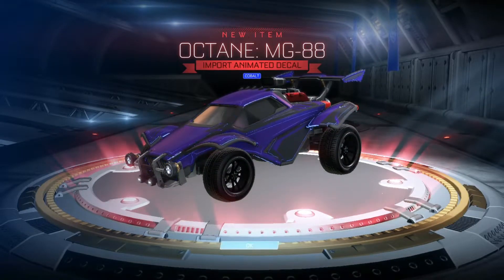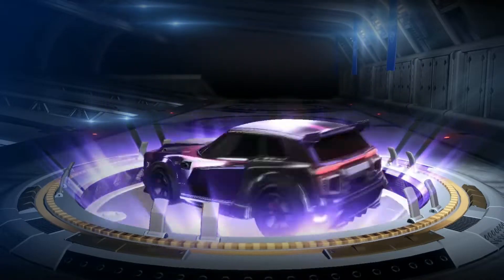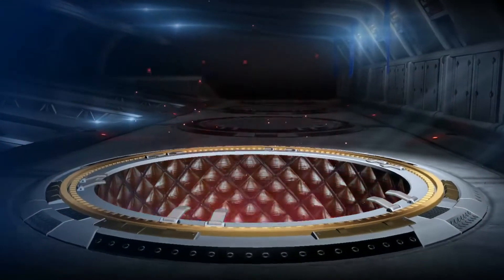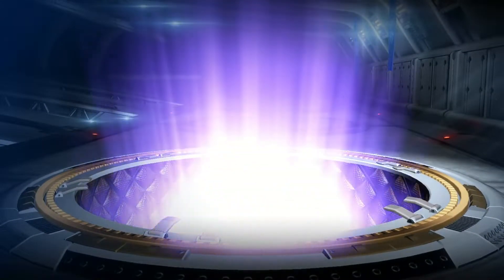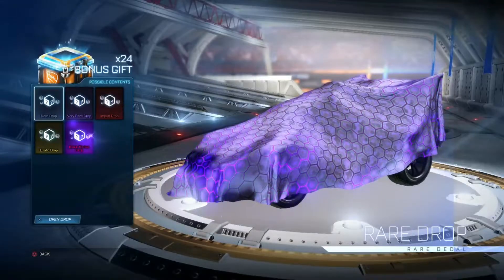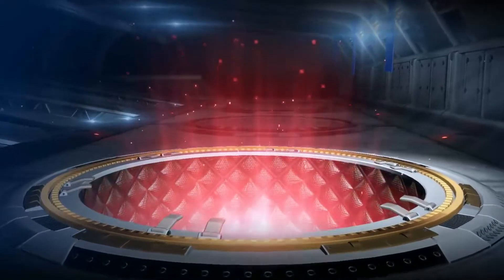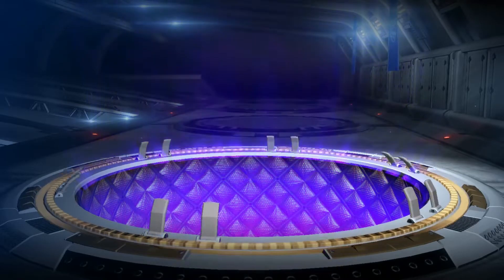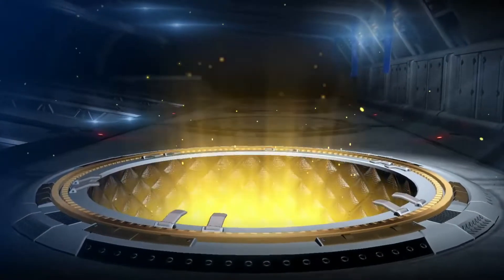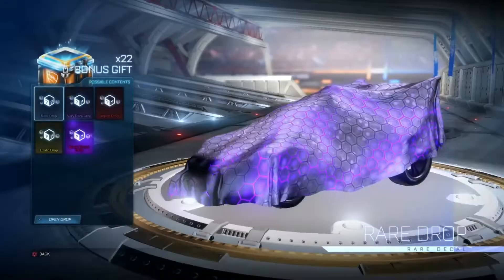Octane MG88 cobalt, pretty good. Okay, if we're still getting bad items by the time we hit 20 bonus gifts, I'm just going to cut and start editing, just include the best parts. Striker Trigon, but not painted. Come on, we're almost halfway and the best thing we've got are gray Reapers — or Creepers.